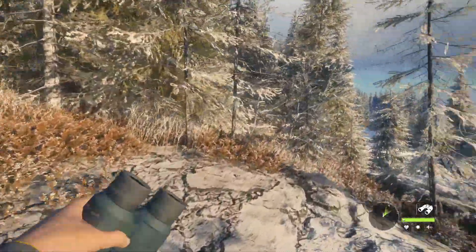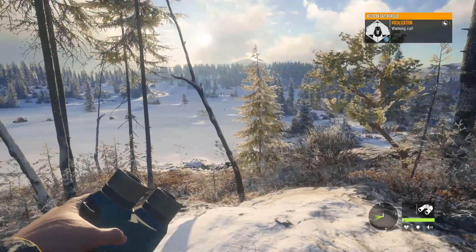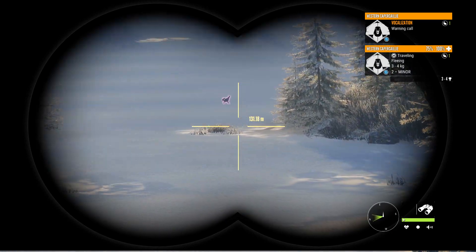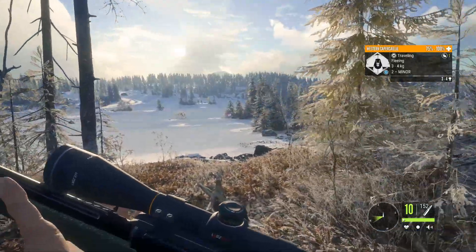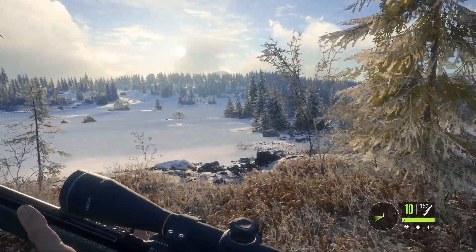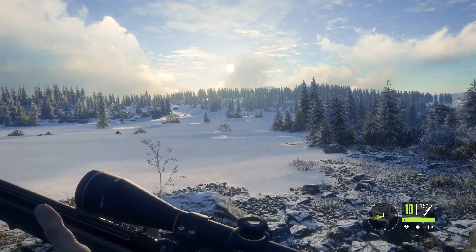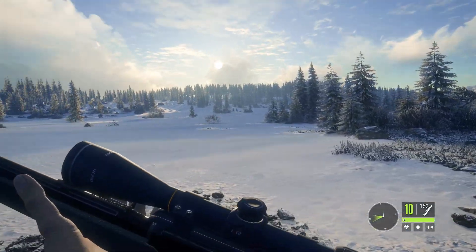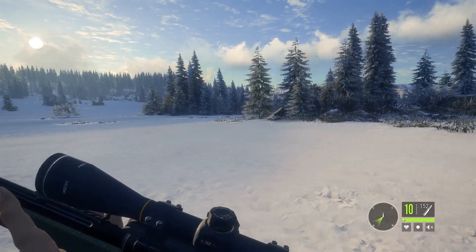Let's try and find these Capercaillie. I did hear one clucking just a minute ago. He's over there — we've got a male who's darting for the bushes. Hopefully we can ambush it. We'll go over this location in a minute and show you where we found the wolves and the Capercaillie. This location is really good for animals — there's moose, wild boar, Capercaillie, bears, everything all around this area. It's a big ice lake and I'm just to the left of it. One of my favourite areas to hunt.